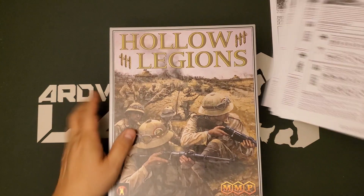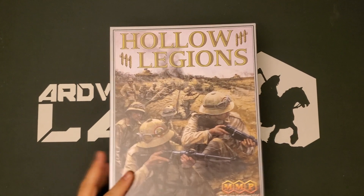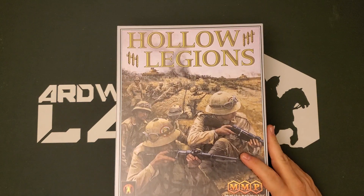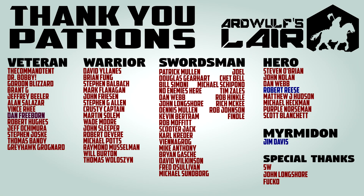In no sense am I going to try and put this all back in the box right now because the scenario cards are going in with the scenarios, the overlays are going in the overlay box, and the rulebook stuff is going in the rulebook. This has been a rather lengthy flip-through of Hollow Legions, the brand new ASL release from Multi-Man Publishing. Hopefully you have enjoyed watching it. If so, please give it a thumbs up, subscribe to the channel, and click the bell icon to get notified when new content comes out. If you'd like to help support our Wolf Slayer, check out the links in the video description to the Patreon, the merch store, and the Ko-Fi. Until next time, thanks for watching and happy Wargaming!